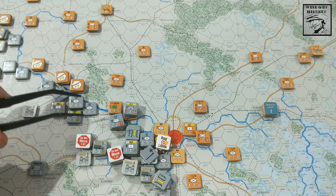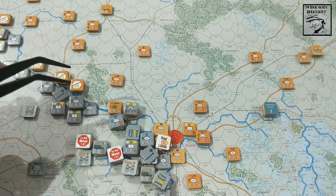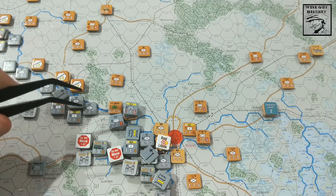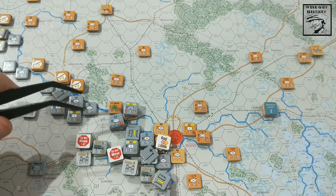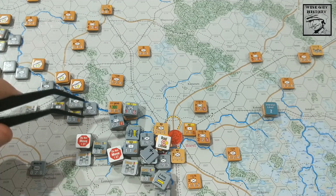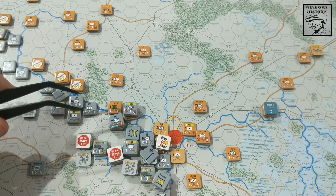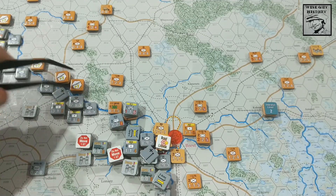Eighteen to one odds gives me a negative three dice roll modifier. I roll a 10 - that is a result of seven, narrowly successful. Crikey, that was so close. Just checking other modifiers - yeah, geez, so lucky.